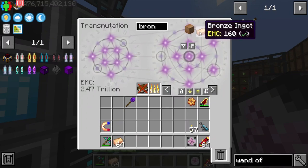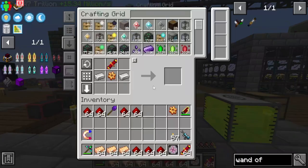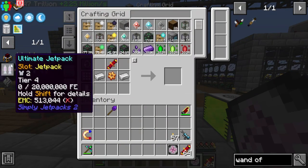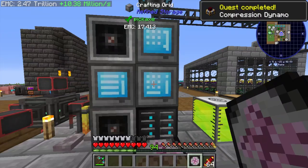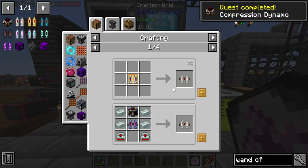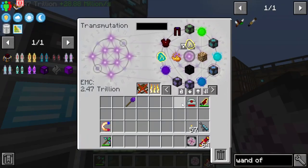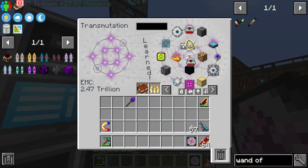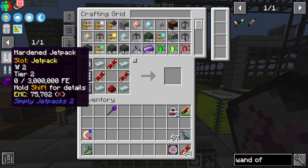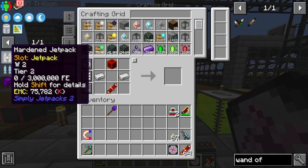Let's grab the things we need to make the Bronze jetpack and go ahead and make the Compression Dynamo. We can make the very first jetpack and the thruster, and the thruster can be EMC'd as well. I was going to quickly make something else — this is going to be interesting.